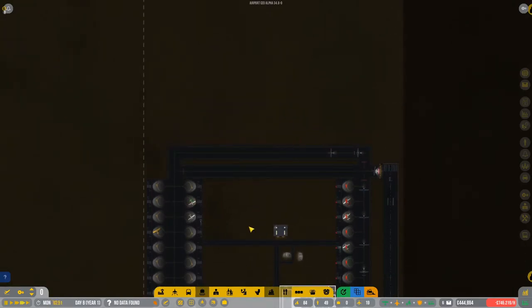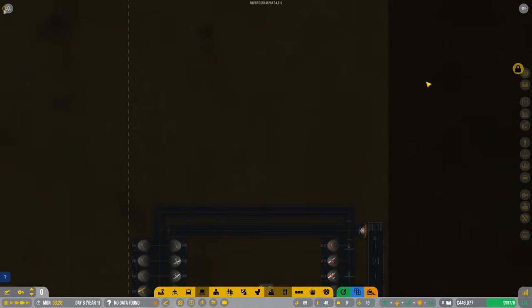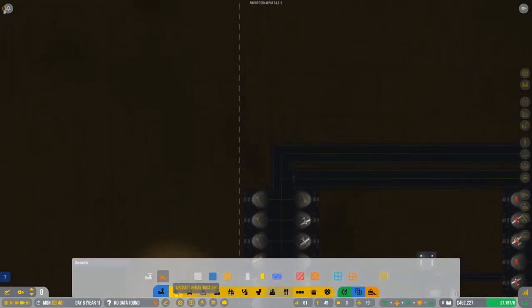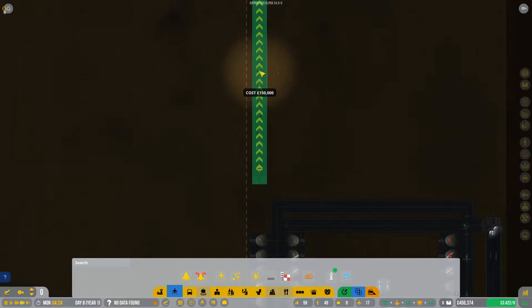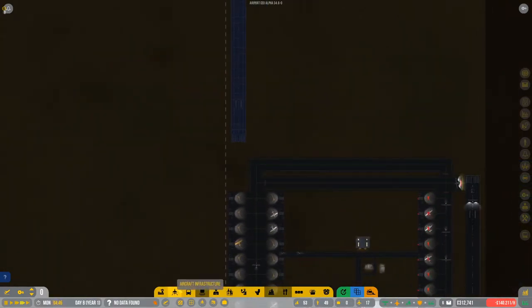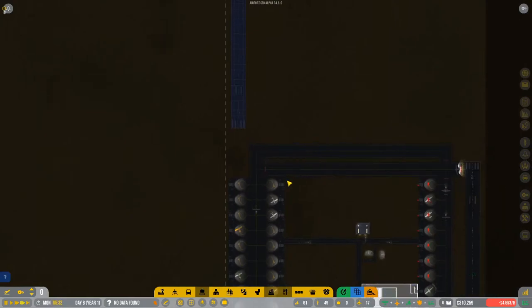We're actually going to expand into this section here. We're just going to buy it — there you go. What's going to happen is one of these runways will turn into our departures and one into arrivals. We need to make sure they're not colliding in the pathways. Since they're landing on this one, we're going to depart going outwards on this one. We're going to build another runway up here for departures.